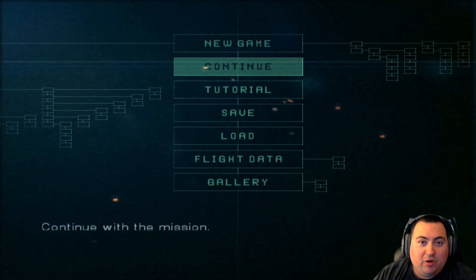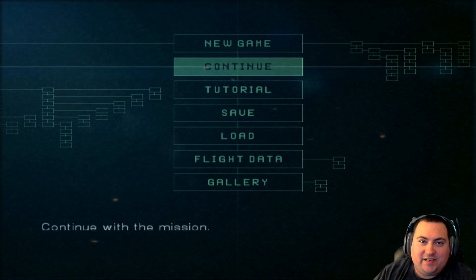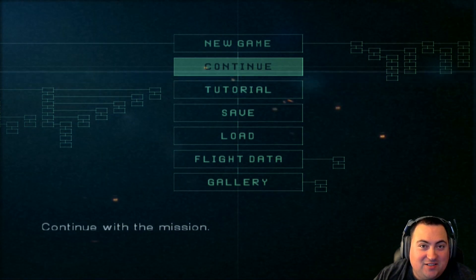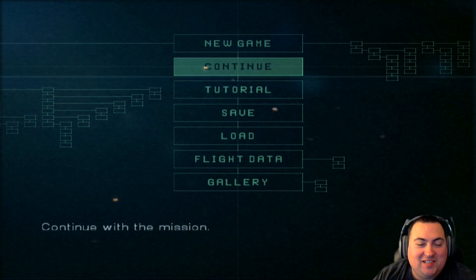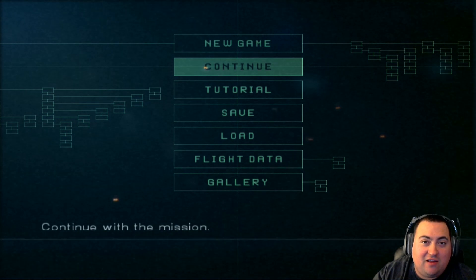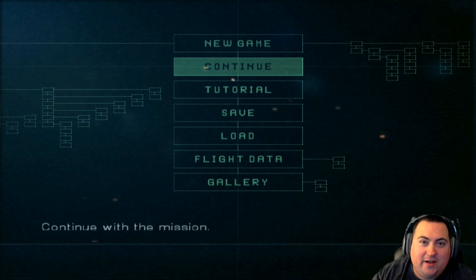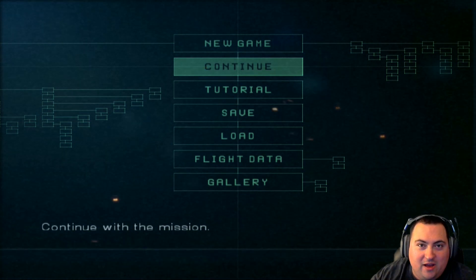Hello everybody, Mobius1 here, bringing you episode 10 of Ace Combat 5. In the last episode, we finally decided to take the fight to Yuktabania. We did an Invasion of Normandy-style raid on a beach with multiple ground forces moving up, ultimately resulting in us capturing a fortress, which we're going to be using as a base of operations within Yuktabania as we slowly move our way across the country.